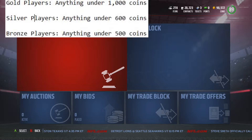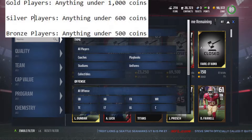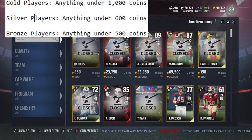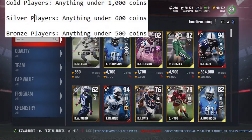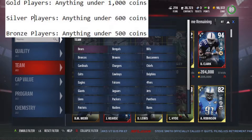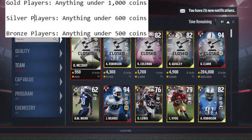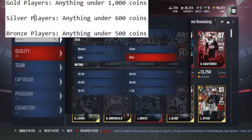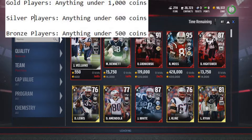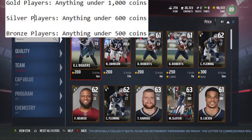So what you want to do is go into the Auction House like this. You go over to Type, click All Players. And then let's say you want to go over to a team like the Patriots — I'm going to guess their player is going to be LeGarrette Blunt, whatever that guy's name is. Then you go over to Bronze, so you start with Bronze.